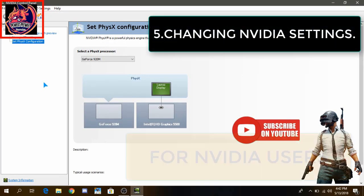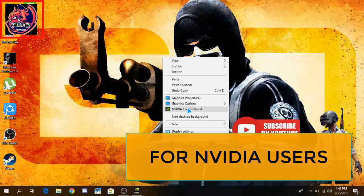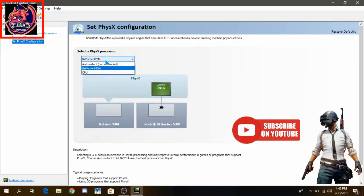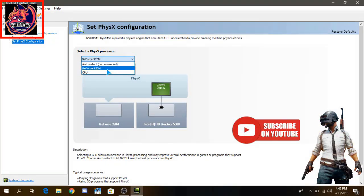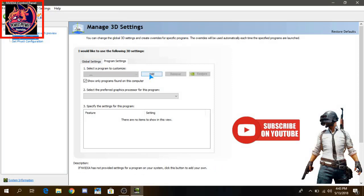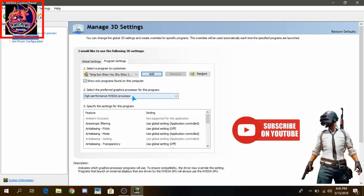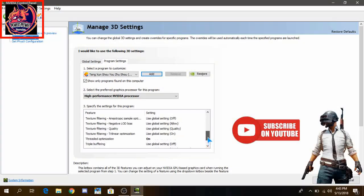If you're having an Nvidia GPU, go to Nvidia Settings by right-clicking on the desktop and opening Nvidia Control Panel. Set your preferred processor to your Nvidia GPU. Now go to Manage 3D Settings, then Program Settings, click on Add, search for Tencent Gaming Buddy, and click on High Performance Nvidia Processor.